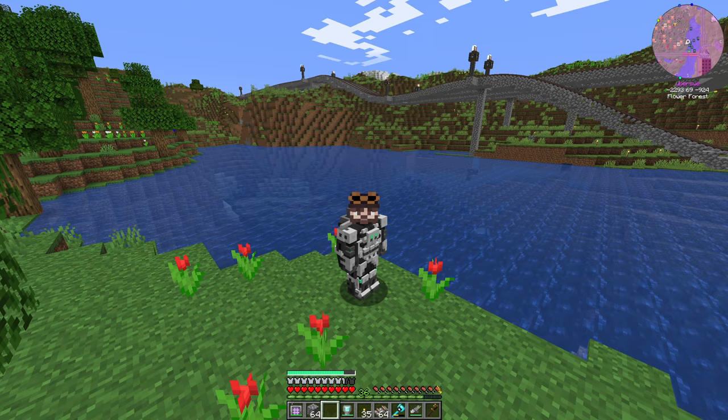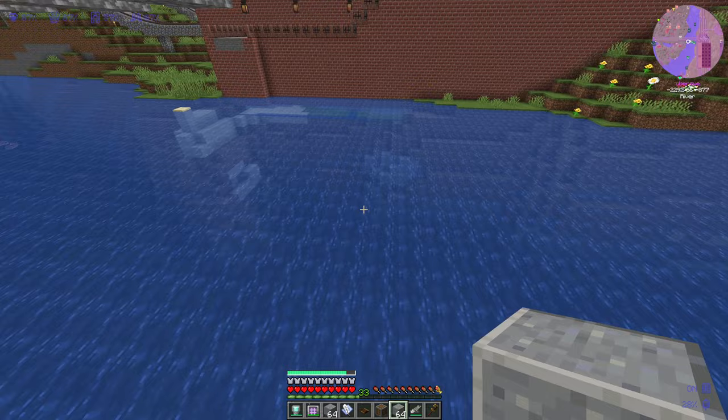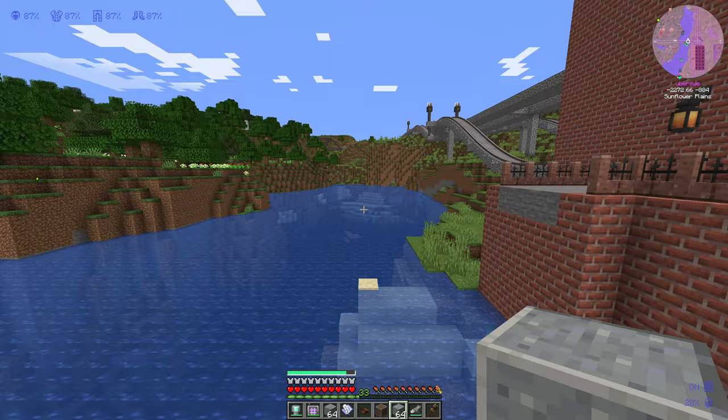So starting out, this is what the area looked like. What I wanted to do is just build a wall straight across here to block off the inner area so that we could start raising the water level.